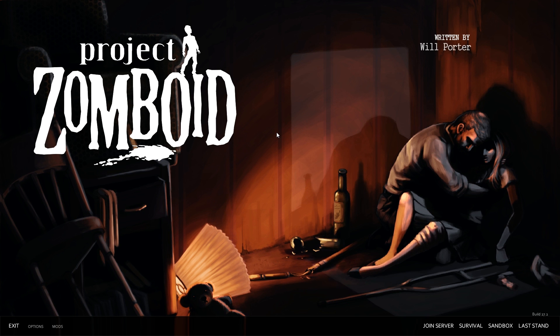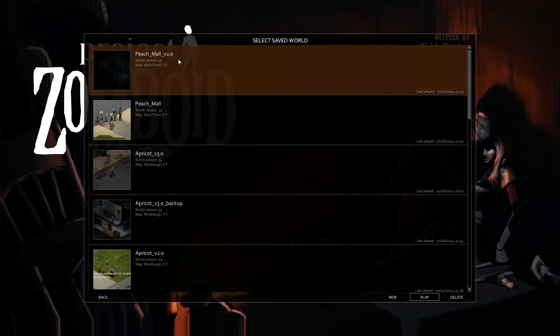Hello everybody and welcome back to another exciting episode of the wonderful Wobbulous Project Zomboid, Peach Mall 2.0 save file! Last episode was a good one in that we got a lot of construction done. The fortifications around the house are really close to 50% done.